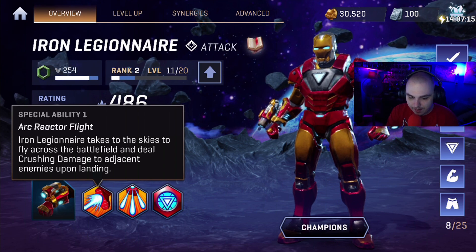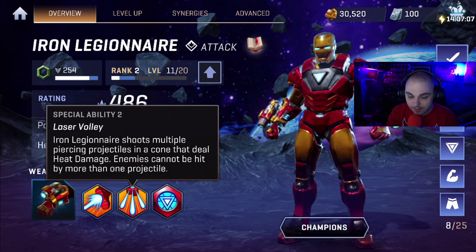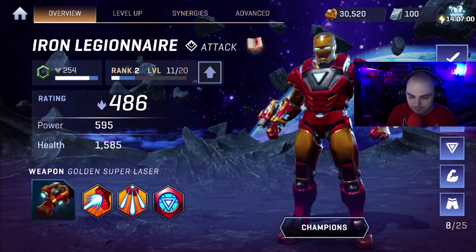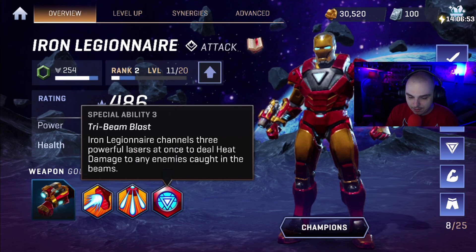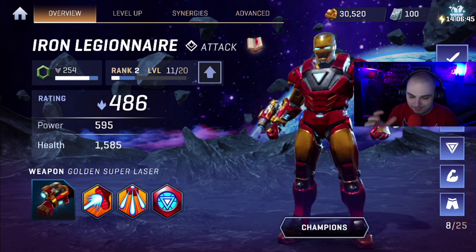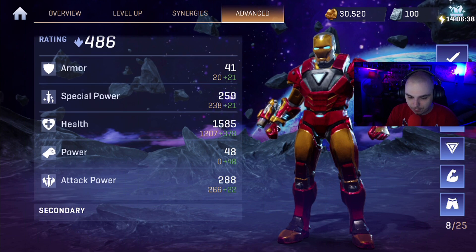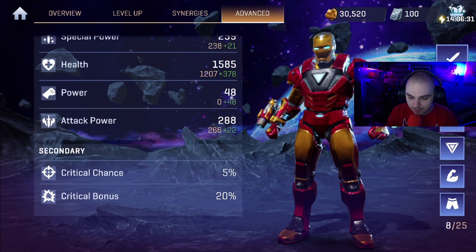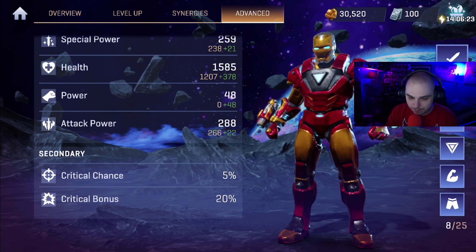Let's go over his abilities. Special Ability 1: Arc Reactor Flight — Iron Legionnaire takes to the skies, flies across the battlefield, and deals crushing damage to adjacent enemies upon landing. Laser Volley — shoots multiple piercing projectiles in a cone dealing heat damage; enemies can't be hit by more than one projectile. Tri-Beam Blast — channels three powerful lasers at once dealing heat damage to any enemy caught in the beams. Advanced stats: 41 armor, 259 special power, 1585 health, 48 power, 288 attack power, 5% critical chance, 20% critical bonus.